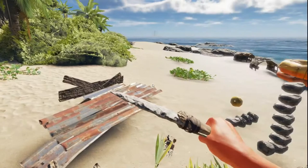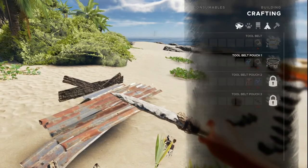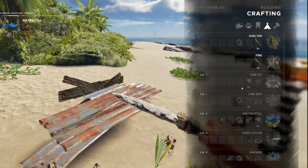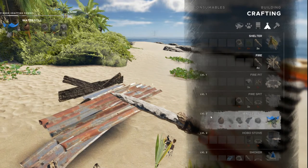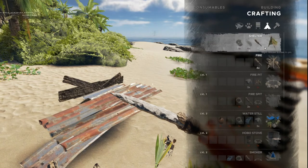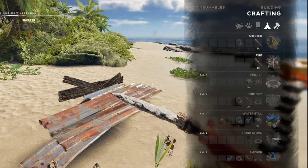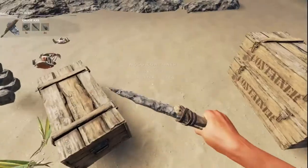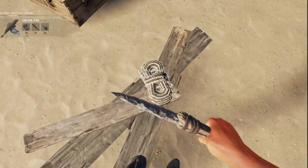The first thing I want to make is a water catcher. If you right-click anything in your build menu it'll pop up so you don't have to remember the recipe — but you can see we have to be level two to make that. So first we're going to make our shelter and a fire, but I want to make an axe first — I need a lashing, two rocks, and a stick to make a crude axe.